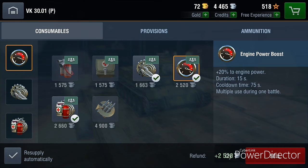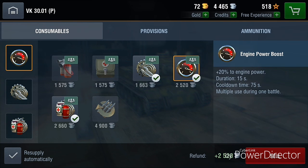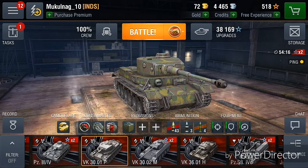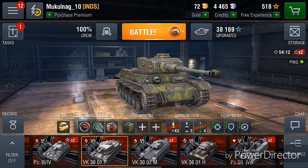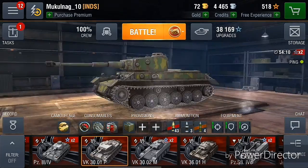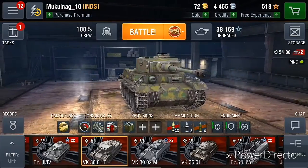I use the engine booster because when I first bought the tank it was so slow it never even picked up speed, and you could only go about 20 kilometers per hour, which is really slow for a medium. I don't know why they classify it as a medium — it's literally heavy.